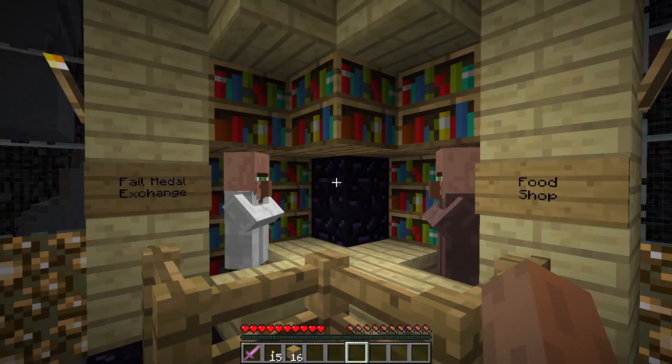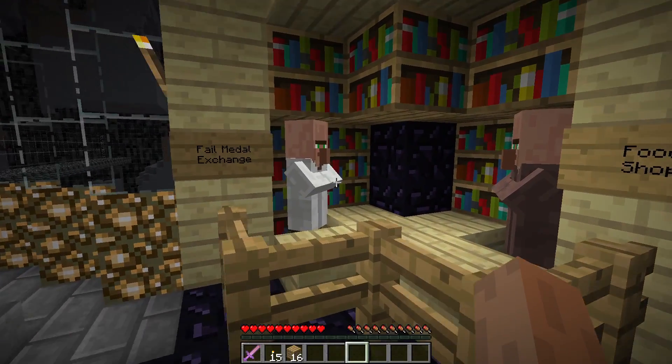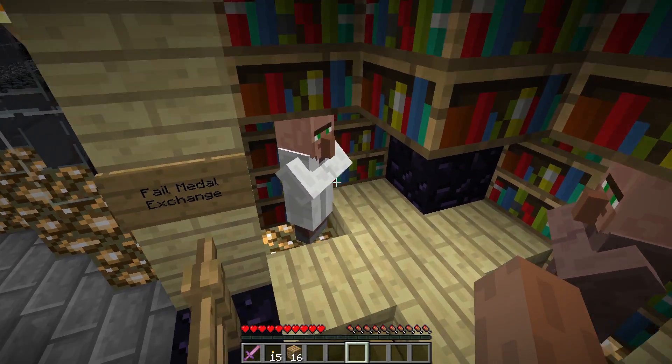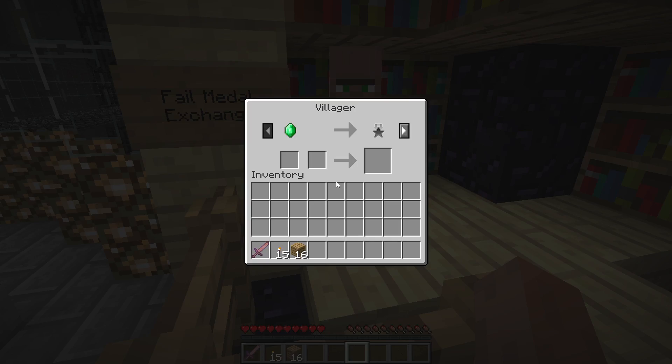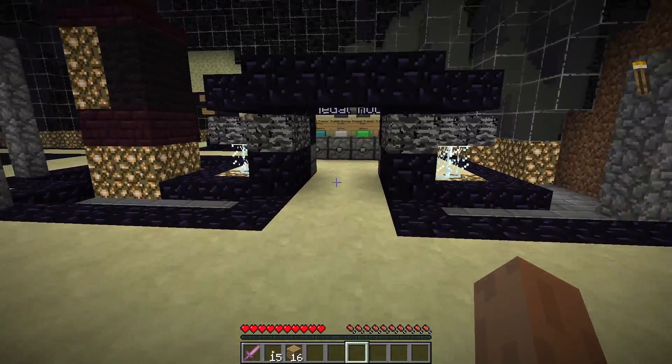We have a food shop, a failed metal exchange — so if something happens and you destroy your metal, you can exchange for a failed metal and place it in the metal room.